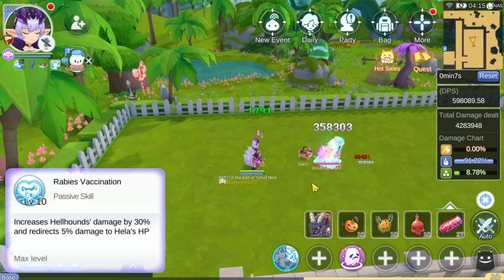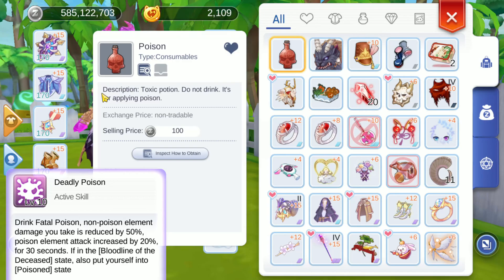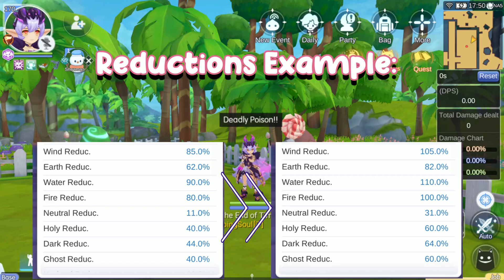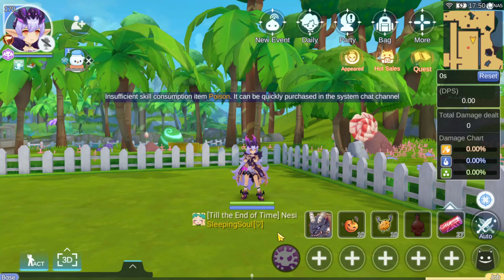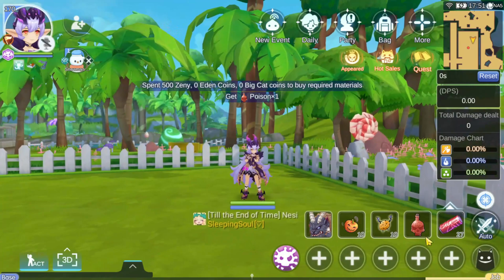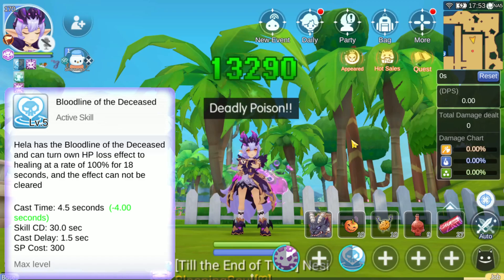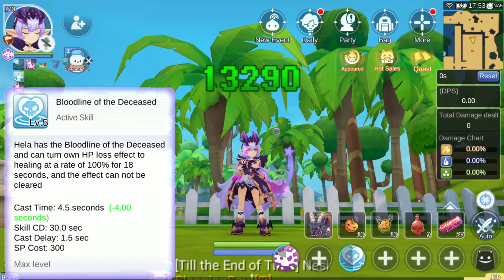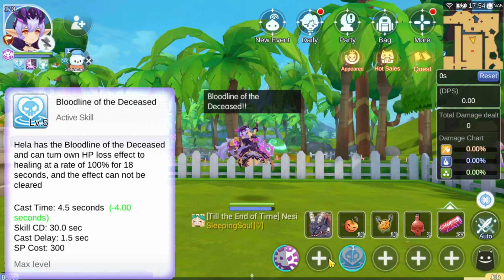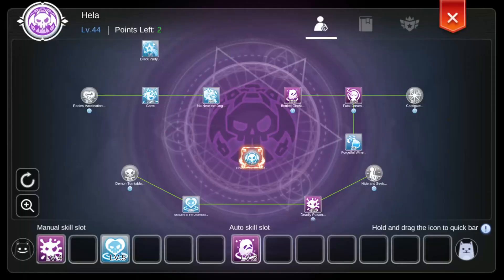Rabies Vaccination is a passive that offers your Hellhounds increased damage as well as healing to Hela for his attacks. Deadly Poison increases your reductions and mere poison damage. Hela is quite tanky, so she can drink poison straight from the vendor without issue. If you are out of poison, click the spell and from your system messages, you have the option to purchase as many as you need from anywhere. Bloodline of the Deceased is a great tool to stay alive in battle. When used and then drinking Deadly Poison, you apply the poison state to yourself — but instead of taking poison damage, you actually heal yourself. Bloodline causes all HP lost damage to heal Hela, meaning enemy spells such as Twisted Bomb, Poison, Bleeds, and others will also heal her during this duration. Definitely necessary to stay in battle during the chaos of PvP. Be mindful of the timing and your enemies to make best usage of it.